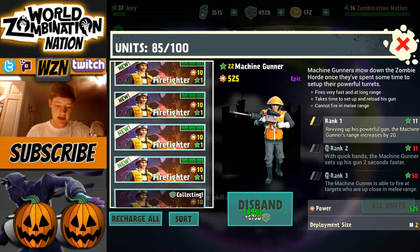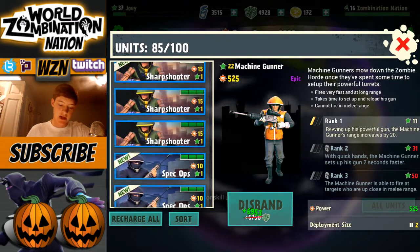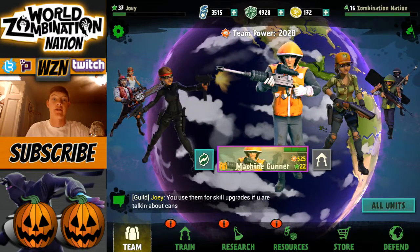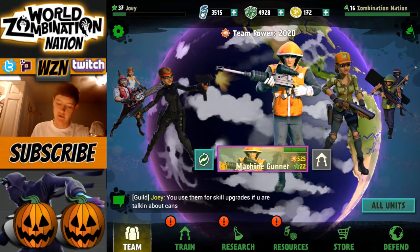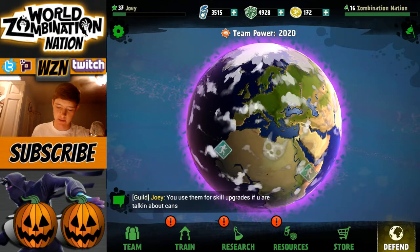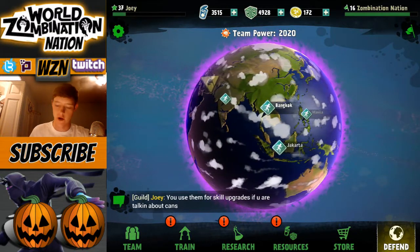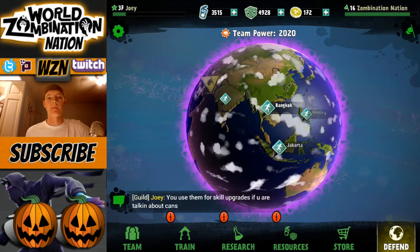Remember there are only seven spots to fill — that's the max, seven troops total. I will also be able to borrow troops, so I may pick one that I think goes best with your loadout. You can also request a difficulty and a map. Pick any region of the world — Africa, the US, South America, North America, Asia — wherever you want me to go. So pretty much whatever you want to request, go for it.